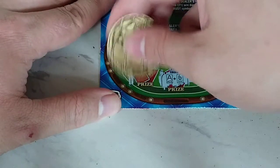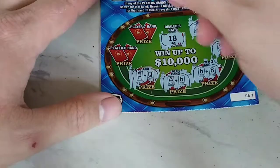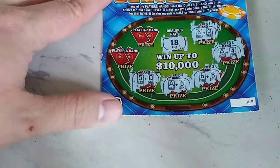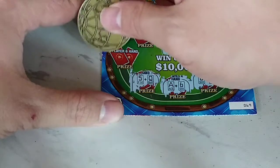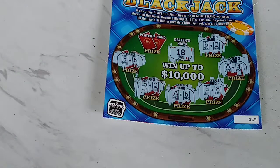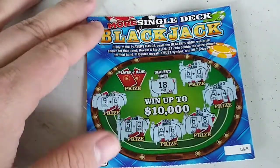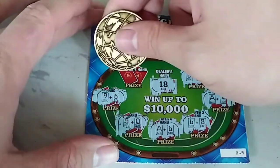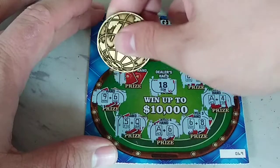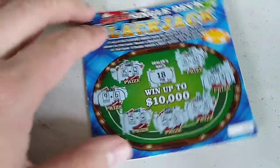Player five: we have a five — a 15. Player six: a nine and a six — 15. Player seven, the final hand: we have a king — a 20. We beat him!